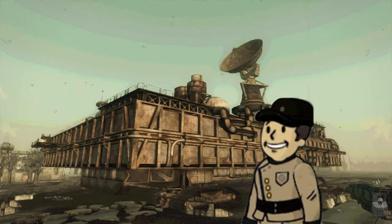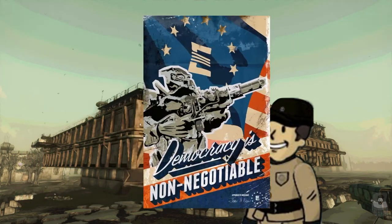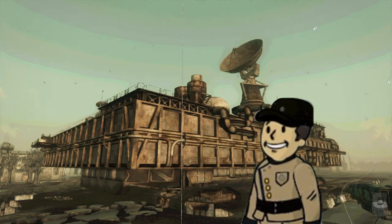All Enclave personnel leave Bloomfield to either take cover or maintain hotspots, and the sub-reactor is turned off.